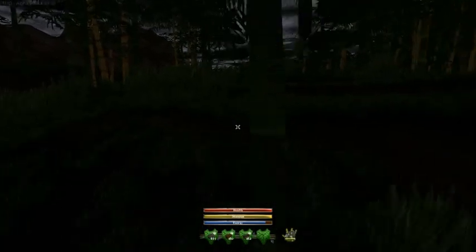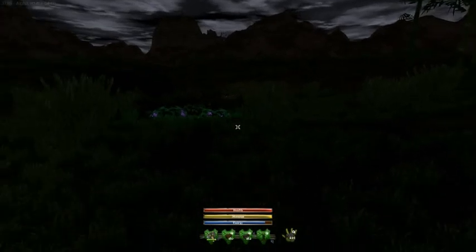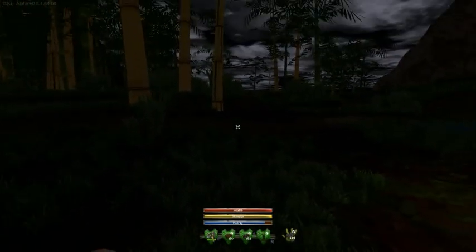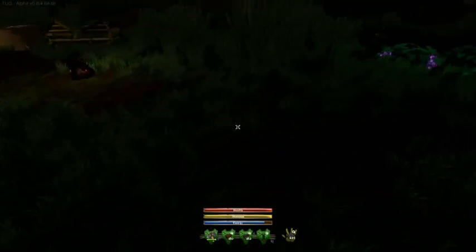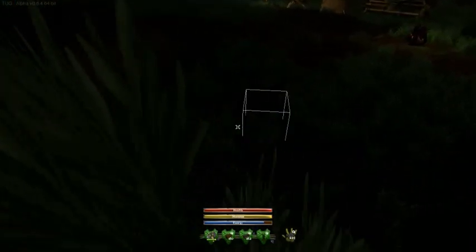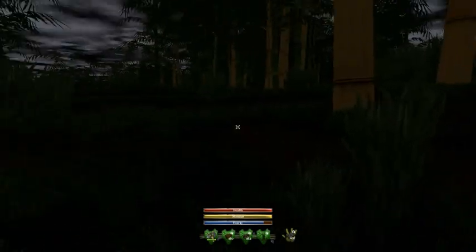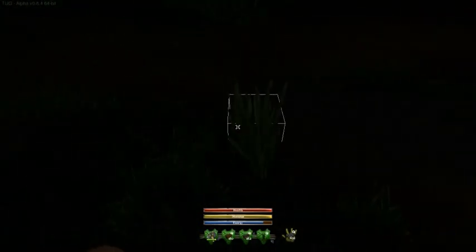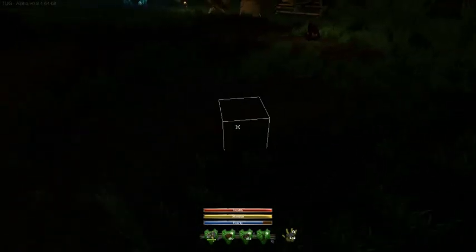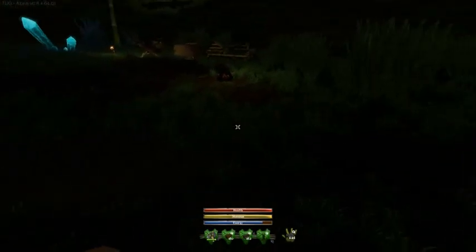So where did I say I was going to put my house? Here-ish. But first — damn, that was the wrong thing. Let me pick that up. So, cobblestone. It's a little bit difficult to see what's going on here. We're just — this is slightly on a diagonal — I have a wall here. Apologies if it's too dark to see.